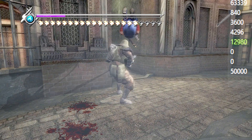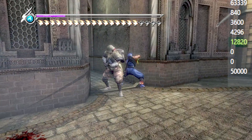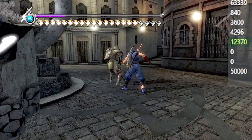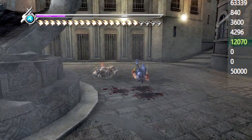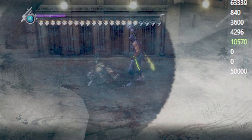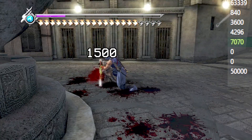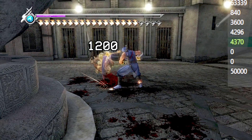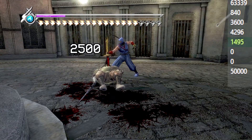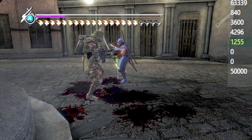I seem to have forgotten that these guys like to block. Now we're starting with the Fiend Seelers. Twin Swords don't have a Fiend Sealer.